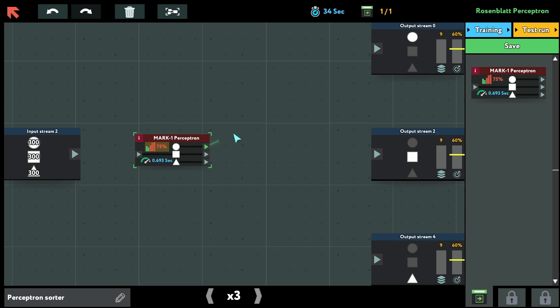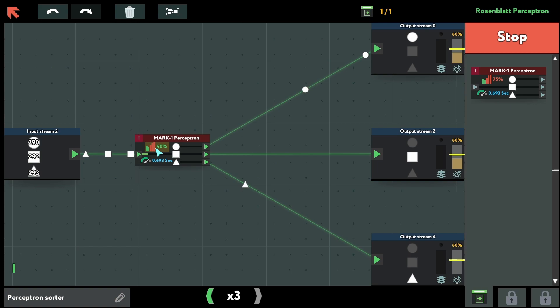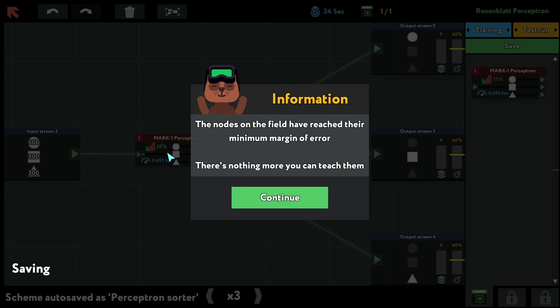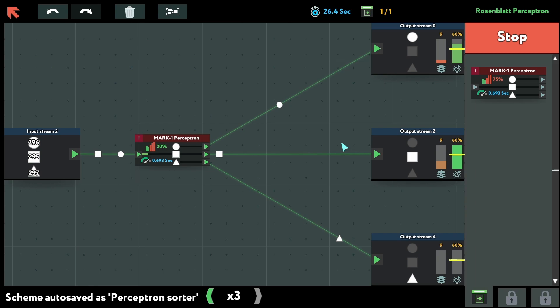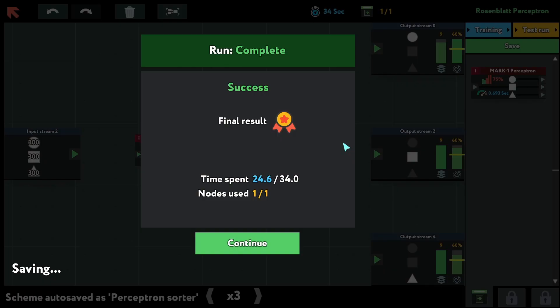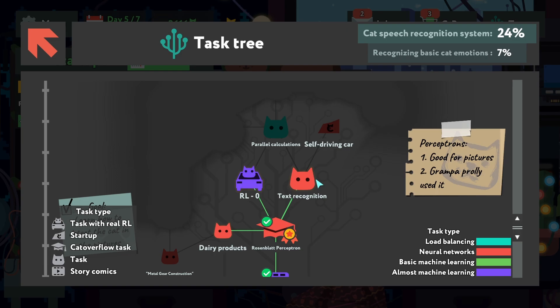Let's connect all the stuff. Looks like it's training. I can train this and it's working better and better — up to 20 percent, that's the maximum it can get. Test run — it's not working at 100 percent, only 60 percent, but it's still fine.